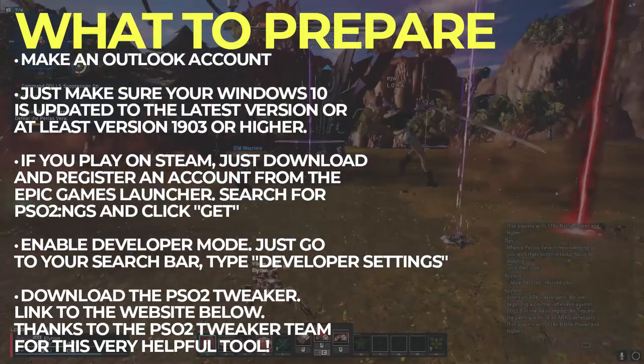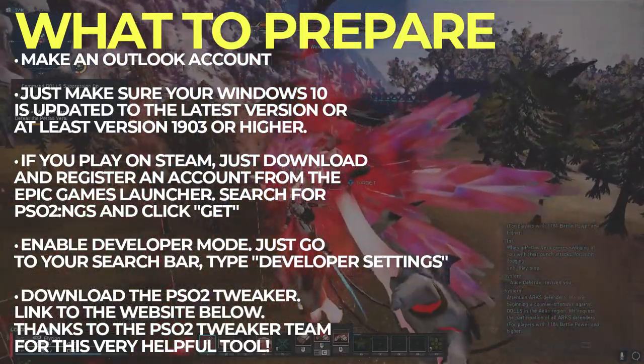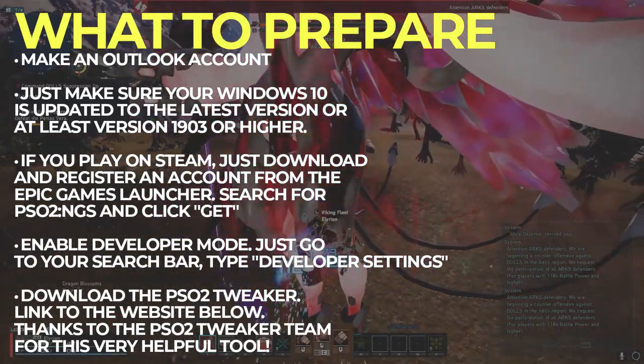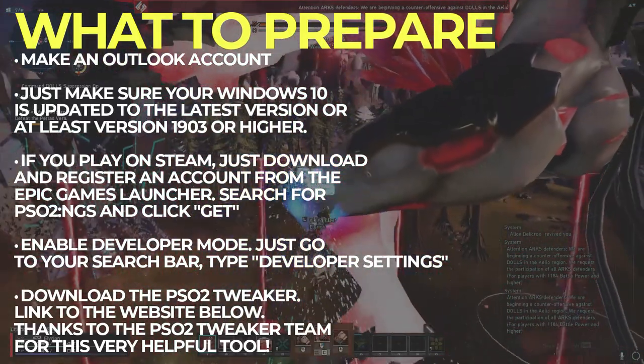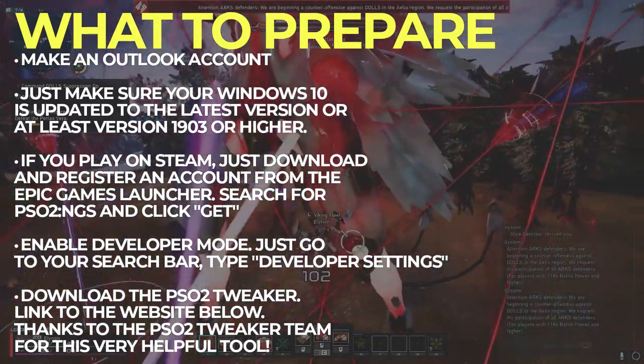Log in and search for New Genesis and click Get. Third would be enabling your developer mode. You can do this by using the search bar in Windows 10 and typing in developer settings. Don't panic. Lastly, download the PSO2 Tweaker. I just want to thank the people who developed this very helpful tool — amazing work you got there.